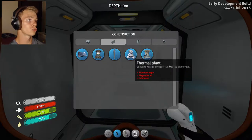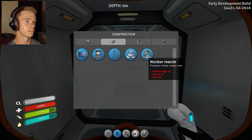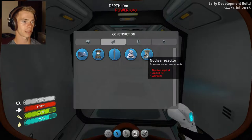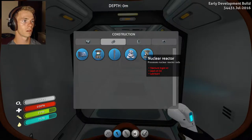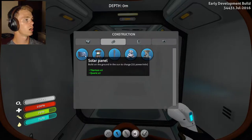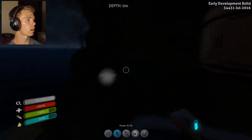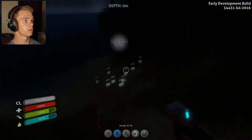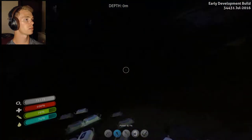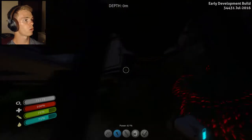My gold despawned — I was so mad. I found out that my gold was one of those things that despawned. That was really bad. I could probably make that, but I don't have any reactor rods, so that won't work. Power transmitter — build on the ground and the sun to charge, 25 power per minute. Well, it might work. I just gotta figure out where to put it. I could probably put that — oh, I could put it right in the middle! That would be awesome.